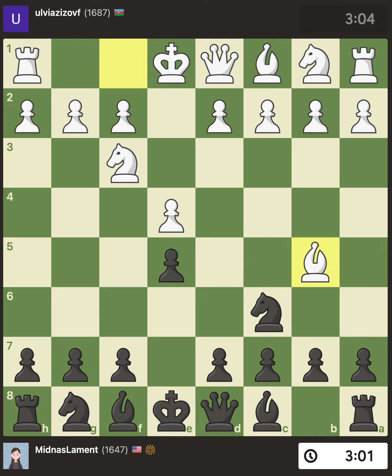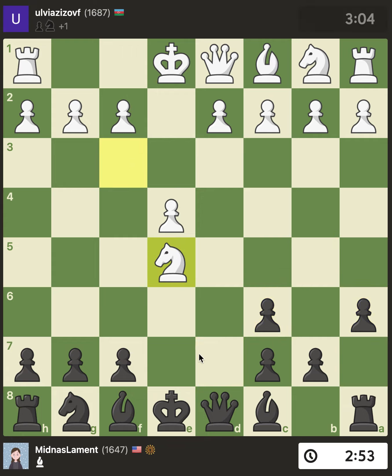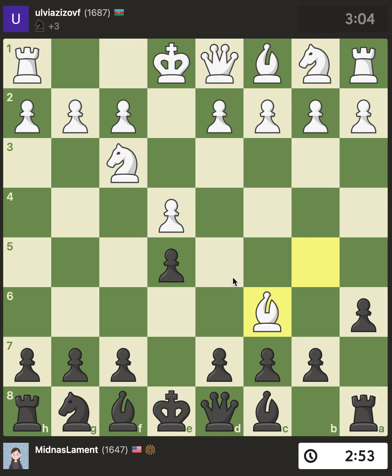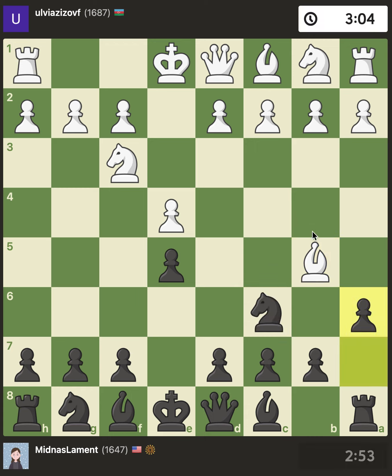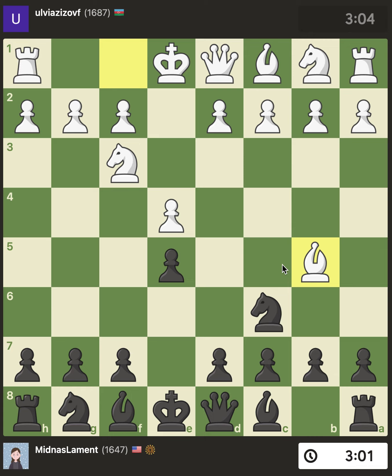Bishop b5 is the Spanish, also known as the Ruy Lopez. I like to play a6 here, which is the Morphy Defense. Basically we're saying: do you really want to take this knight? Because if they take and try to win the pawn, we have the queen d4 move which actually forks the pawn and the knight — those positions are good for us. So if they are going to take, they generally will just castle and play the exchange Ruy Lopez.